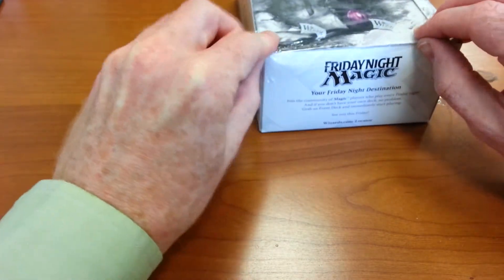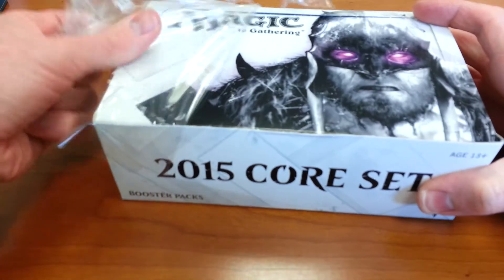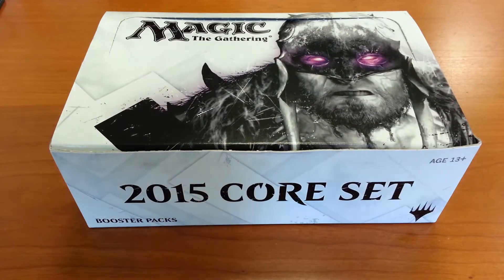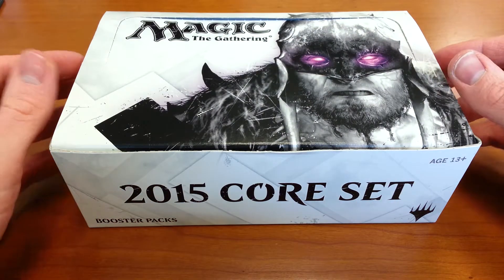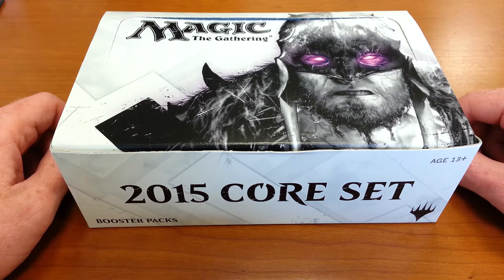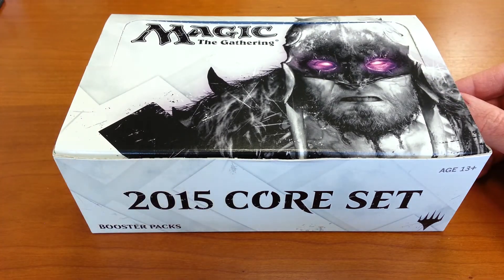Once I unlocked Sanguine Bond and some other white cards, I actually splashed white into the black and red and changed some other cards around, and now I have a black and red kind of burn lifelink deck, which works pretty well. I'd just finished all the way through Innistrad this morning, beating Liliana, and unlocked a whole bunch of really cool red and black cards, including two Nightmares.